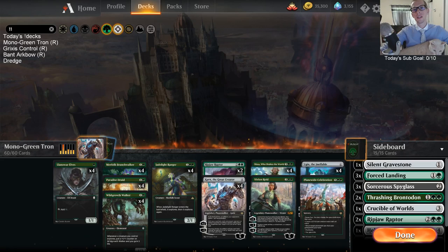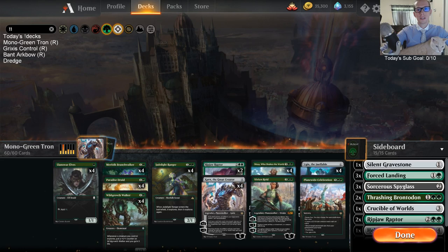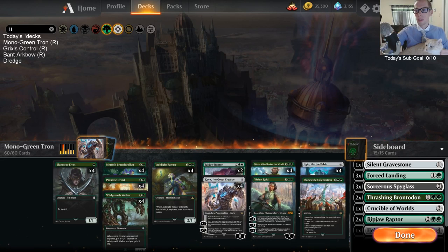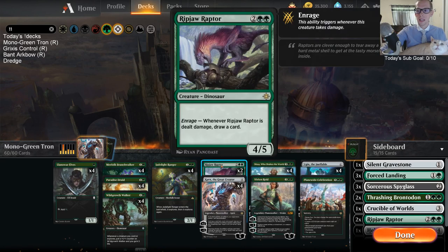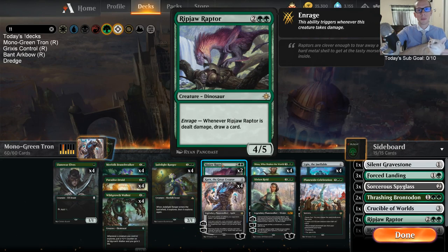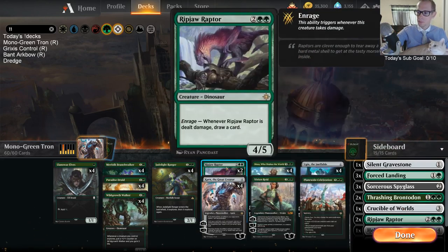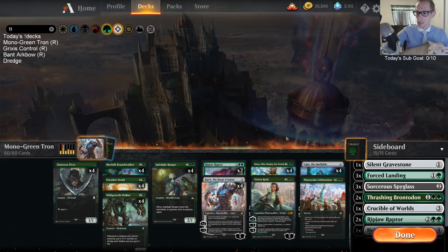Welcome everybody on Twitch chat and YouTube watching this video later. We're doing some Mono Green Tron in best-of-three ranked. I've been really liking this deck and we had some good success with it last time. The change we're making since last time is putting Ripjaw Raptors in the main deck. Before I had the Wayward Sword and was going to try that with Crucible of Worlds, but I've moved away from Crucible of Worlds.